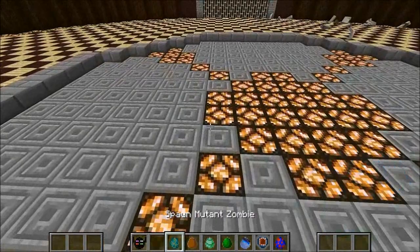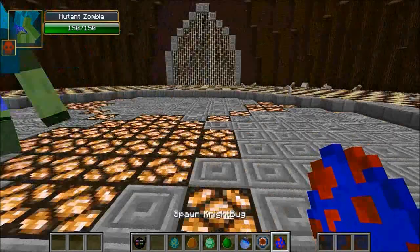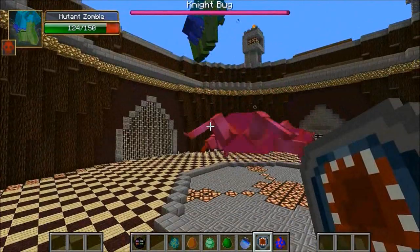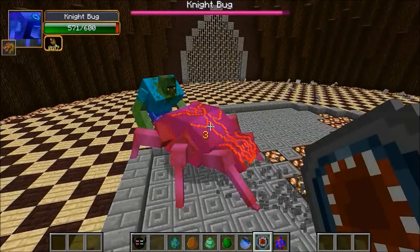For the next round it's going to be the Mutant Zombie — and there's a villager, that's epic! He's got 150 health and he resurrects three different times with 40 health. Keep in mind he's against the Night Bug which has 600 health. He's smashing him like crazy, doing like two or three damage, which is probably not a good thing. The Night Bug has really high defense. The Mutant Zombie is down to 114.